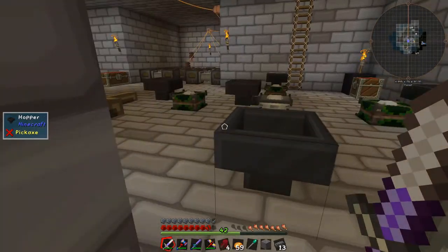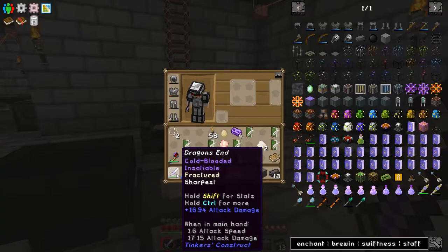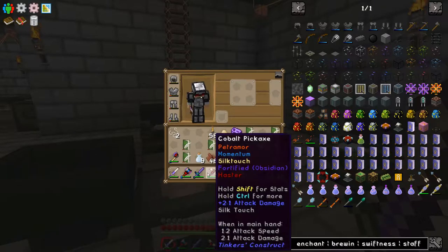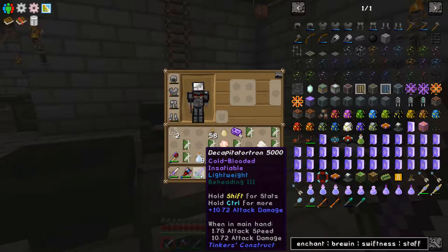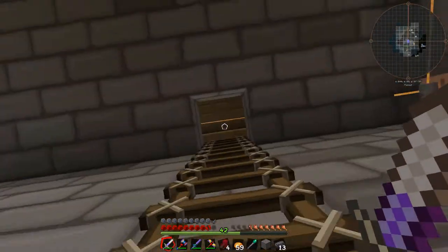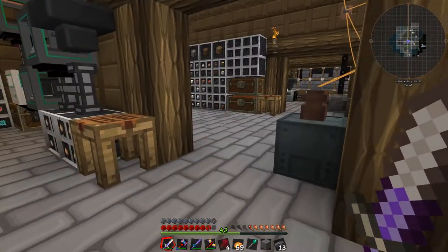I forgot to tell you — do you see what's in my hand? It's Dragon's End. That's right, I made myself a nice bone sword. It's got Fractured and Sharpest as the perks from Tinker's Construct, and I've put loads of nether quartz on it to sharpen it up. It's got 16.94 attack damage compared to the Decapitator Tron which is 10.72. This thing is insane. The durability is not the greatest, but it's still pretty crazy.